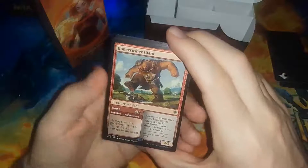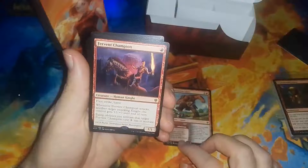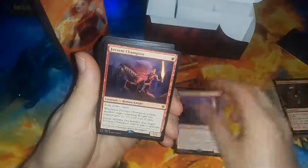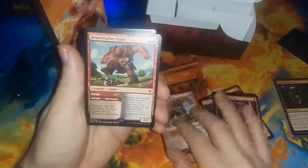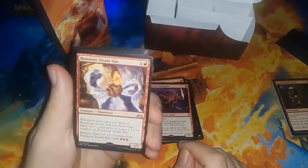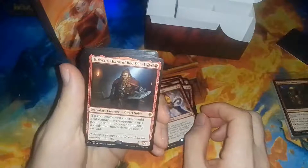So we got Bonecrusher Giant, Fervent Champion — these are all from Throne of Eldraine. Another Fervent Champion, another, and another — so we got a playset of Fervents. Bonecrusher Giants — a playset of those too. Runaway Steamkin — looks like a playset of those as well.